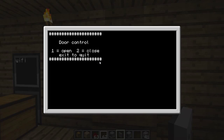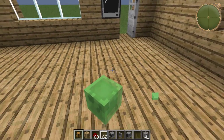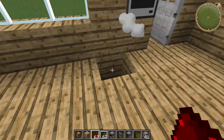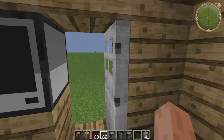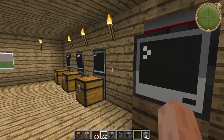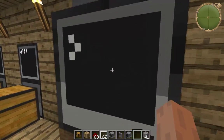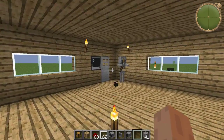So if I press 1 and press enter — as you can see I've opened the door. It's pretty cool; I've opened the door literally from over here. These will actually work up to, I think, 64 blocks. Press 2 to close, press enter, and then it's closed.